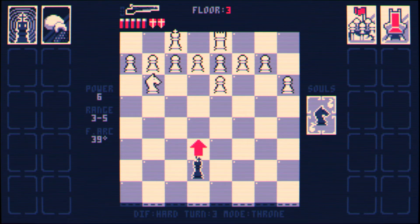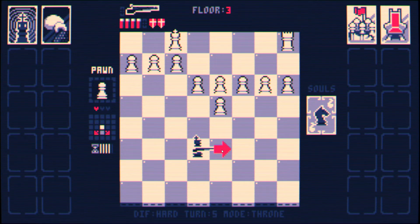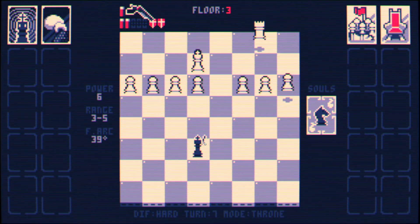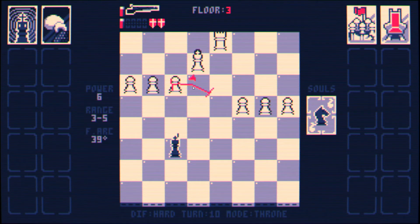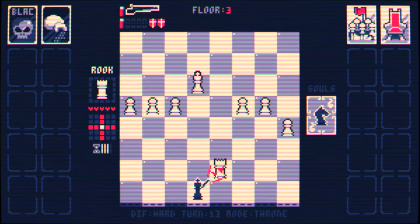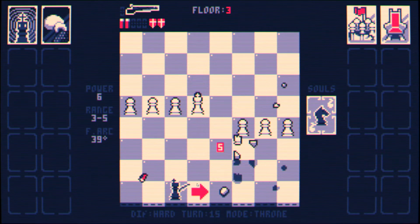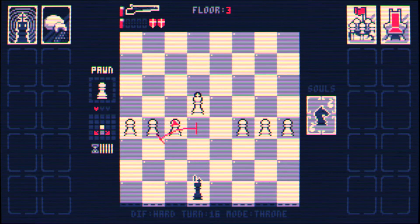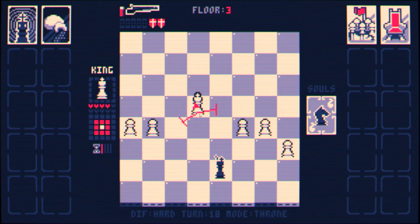Is there a spot where we can stand where the knight can't attack us? Yeah, that's here. That's good. Let's get through those pawns. We can deal some damage to the king — that's all the better. We always want to have a spot between us and other things.